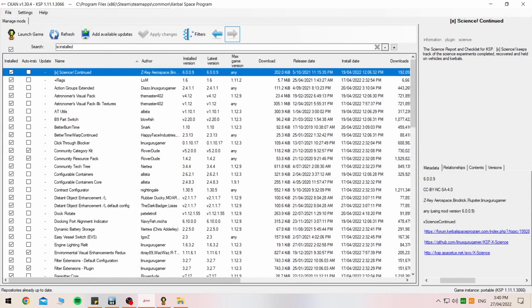Alrighty then, here we are over in CKAN, our Kerbal Space Program mod manager. It is running KSP 1.11.1 and that's the version I will be in this series. I'll just name out a few of these somewhat quickly and explain what they actually do. Most of them are dependencies, as there are 83 mods that we are going to start with in this playthrough slash guide.